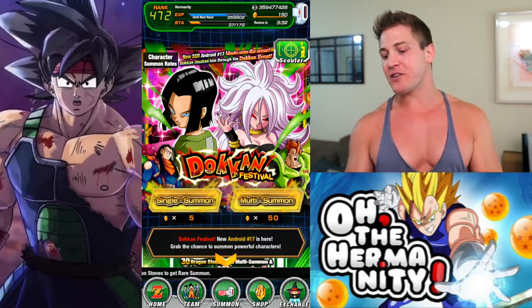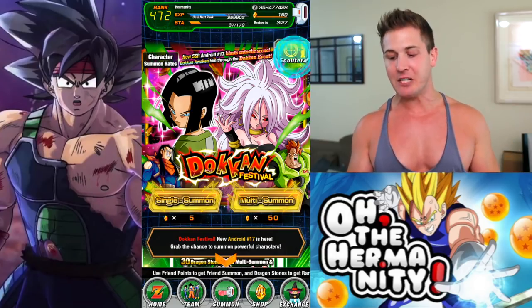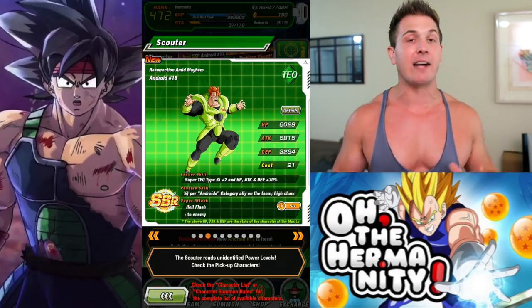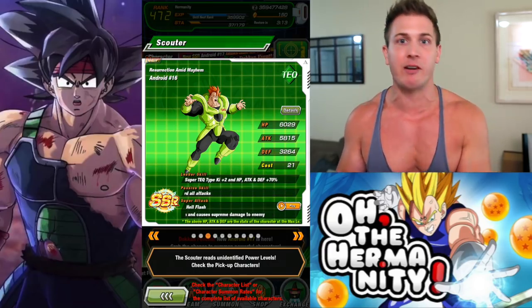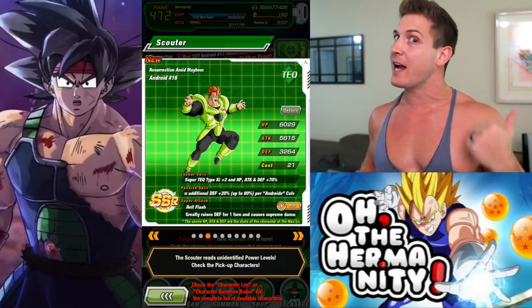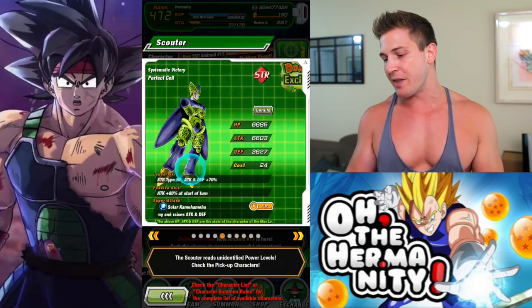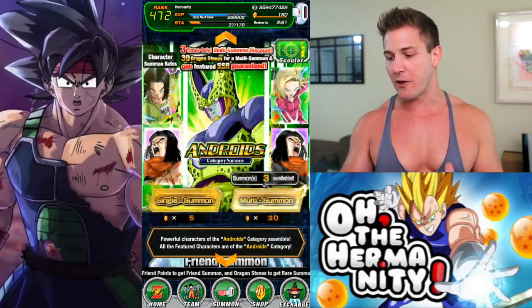As you can see, we're gonna be summoning on the new Androids banner. We got some amazing new units that just came out — a new physical Android 17, Android 21, and a new Android 16 as well. I'm hoping that within three multi-summons we can pull all three of these units. Luck should definitely be on our side. The last multis were great, but I got the LR Goku and Frieza shaft, which means we're getting these ones 100%. The only other unit I could really use is Super 17 because I need two more dupes of him.